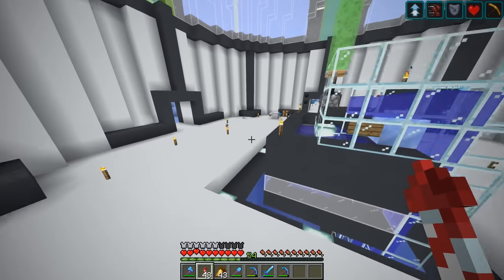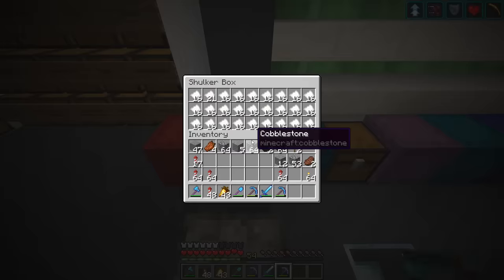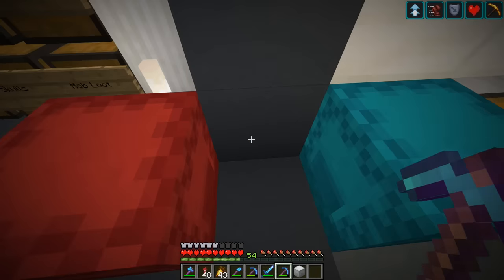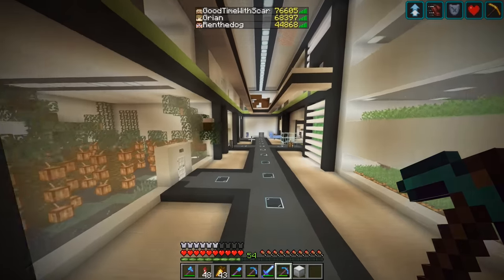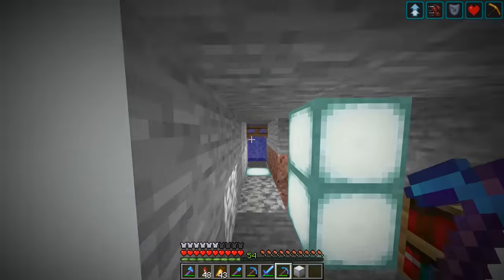Don't worry, guys, I'm a professional Minecrafter. I believe we are in Iskal's base — it is right here. These are all the ones that I dropped on Stress Monster. So all I'm going to do is take these back, and we can get Ren and Scar today. That's definitely what we're going to do.